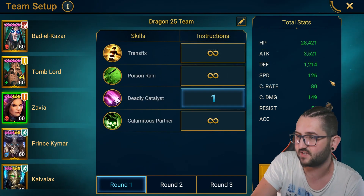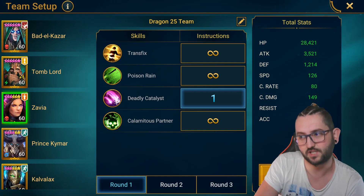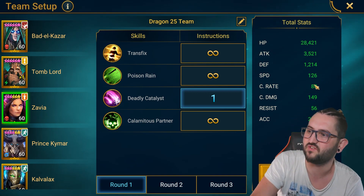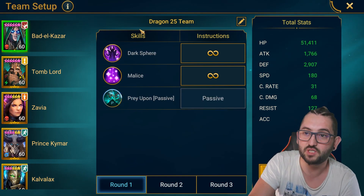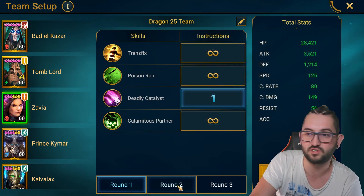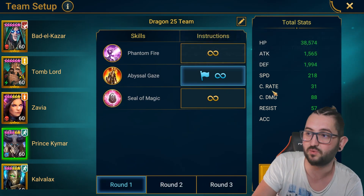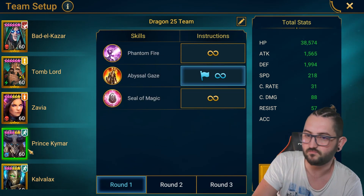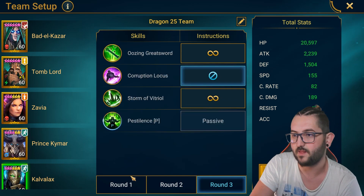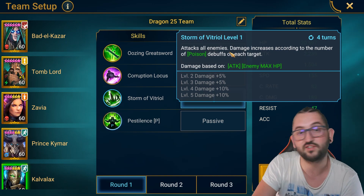Xavia doesn't even have books and is not fully ascended. Look at this — 126 speed. I put accuracy on her; I'm not even sure she needs accuracy to explode poisons, but I put it anyway. I've even done 80% crit rate and a bit of crit damage to do a little damage, since I run Badel in the lead so I only need 75% crit. Preset: first skill — Deadly Catalyst (the explosion); second wave same thing; third whatever. Kymar — you want him to open with A2 or A1 since he's the fastest, then do the reset. At the boss phase, the reset again. Calvallax — I made him use the AoE that does more damage because of the poisons.